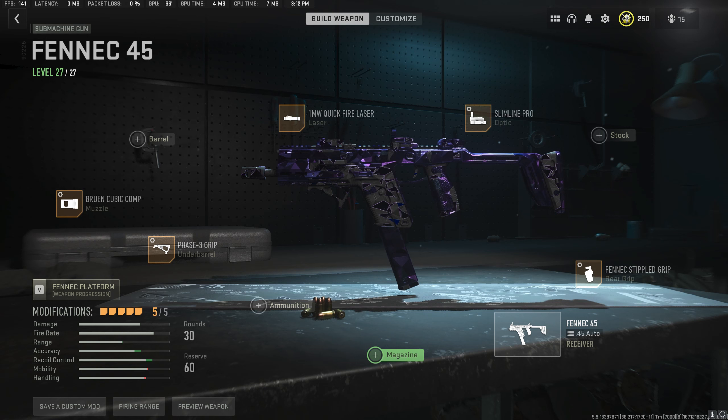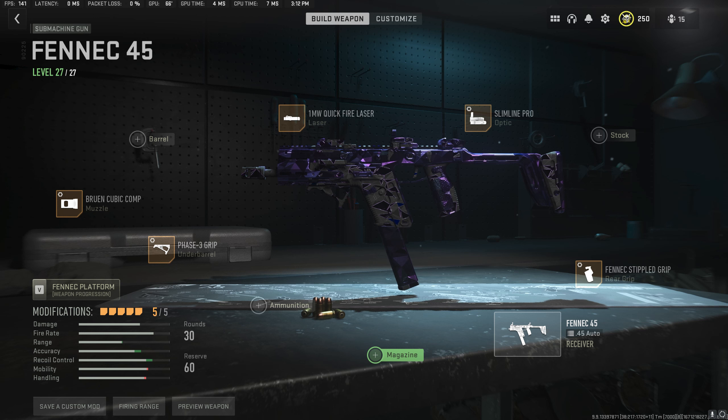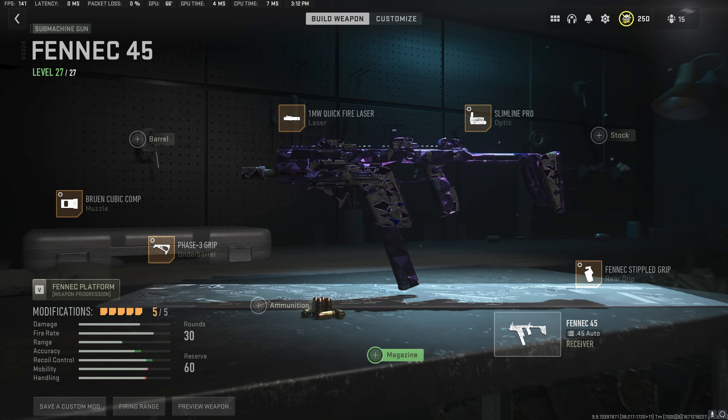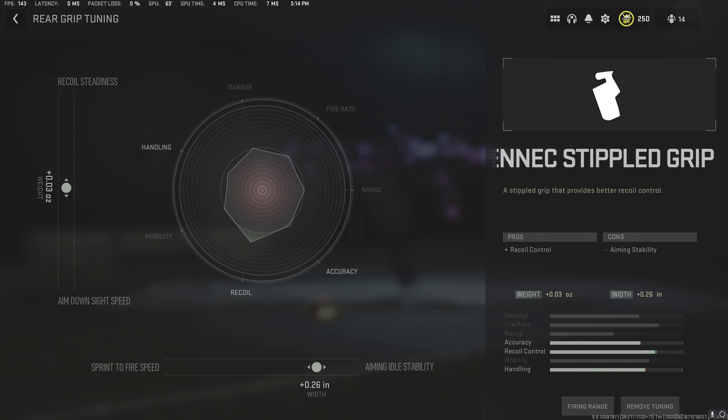So without further ado, let's go ahead and go over my class setup that I've built for you guys — what I think is going to be the absolute best way to run this gun for the most consistent medium-range kills, and by that I mean around 25-ish meters, which is the second target in the firing range. It's also going to have decent handling so you can pull up pretty quick in close quarters. This is my recommended build for the Fennec 45: the Bruin Cubic Compensator, the Phase 3 Grip Underbarrel, the 1mW Quickfire Laser, the Slimline Pro Optic, and the Fennec Stippled Grip Tape for the rear grip.